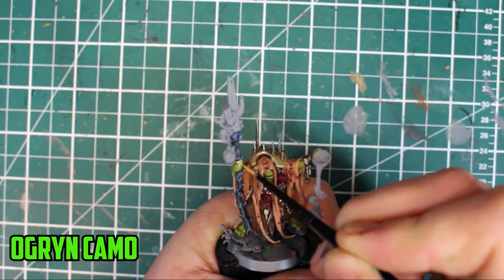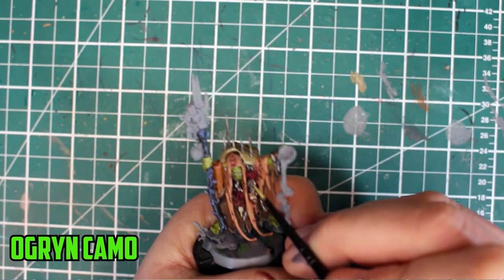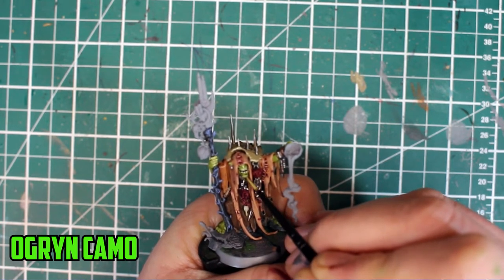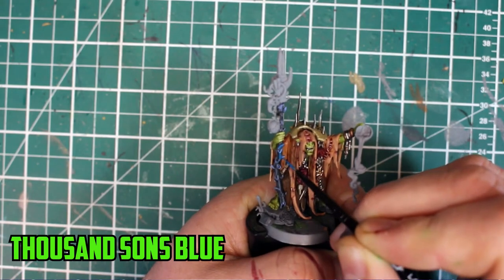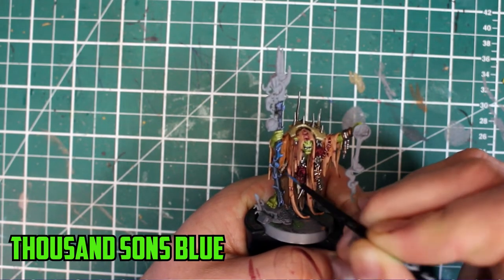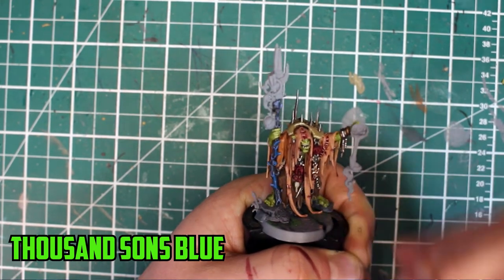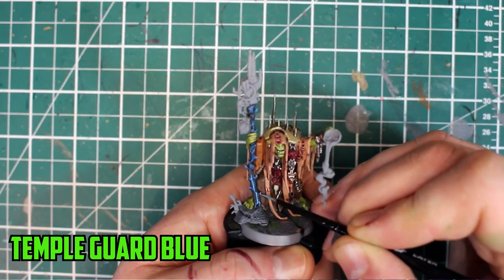Coming back to the skin, I had to look through my paint collection to find Orruk Camo to highlight the skin — I bought this paint so long ago it took me a while to find it. Here are a couple more paints I had for a long time and never really used: Thousand Sons Blue was used to highlight the edges of the Shaman's staff, followed by a thinner highlight of Temple Guard Blue.